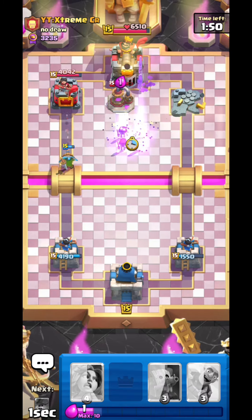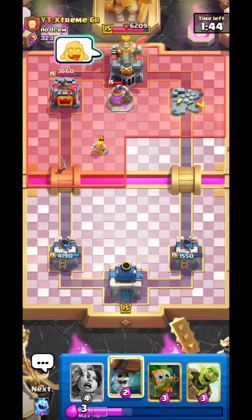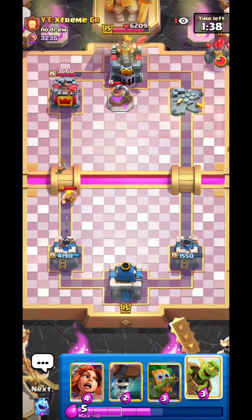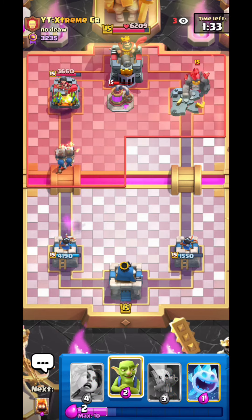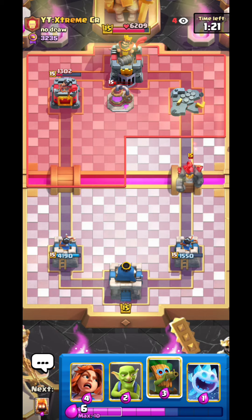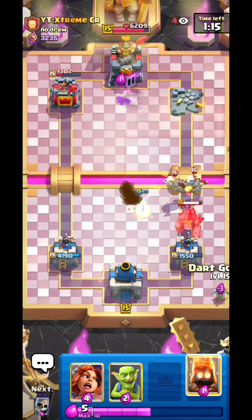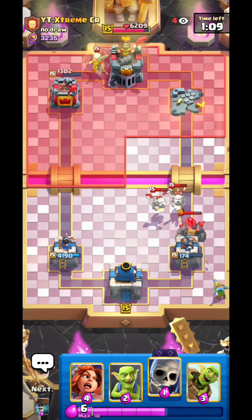Just gonna go for evoskellies pocket here. He has to waste his barb barrel — really nice. Maybe I should have sniped the pump with my dart goblin. But I feel like even with my evoskellies on defense I would still lose the right side tower, so it was good to force out the barb barrel. Look at the amount of damage we just got because he had no barb barrel in hand.